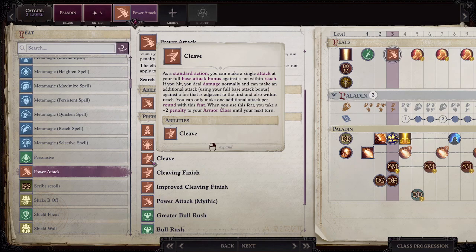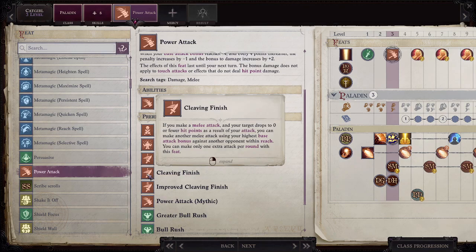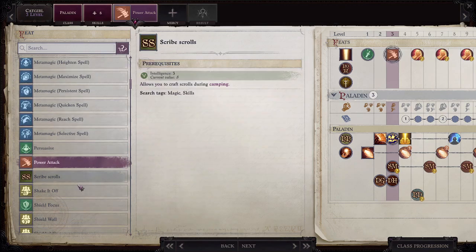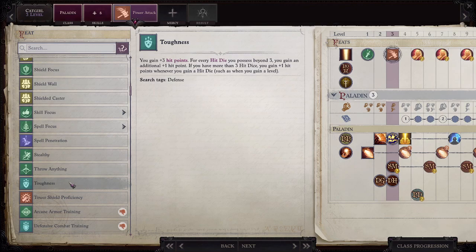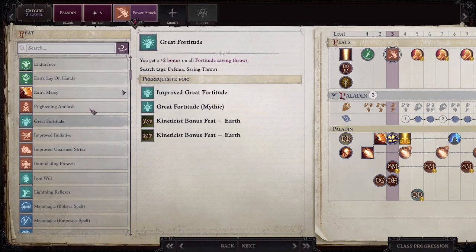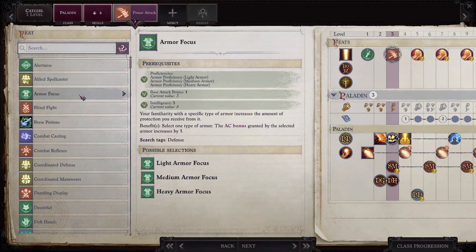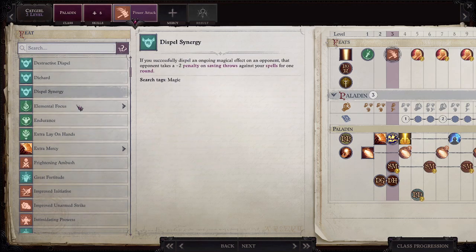Single attack: get your foot within reach, if you hit you deal normal damage and can make an additional attack. Shake it off. Toughness is actually a really good one as well. It doesn't actually have a recommended feat for me — that's impressive. Power Attack's not a bad one to have either.